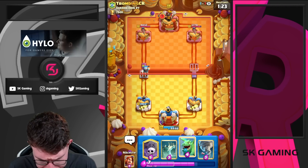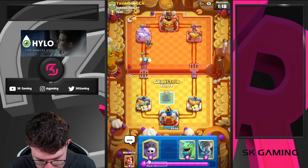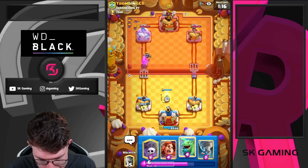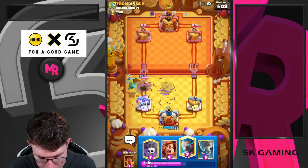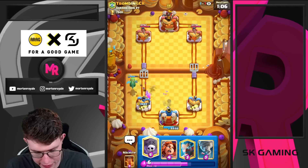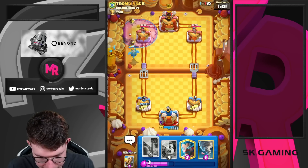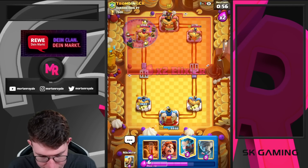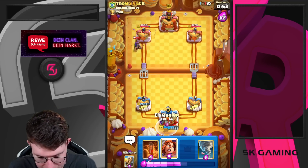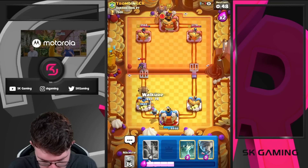Going in for Tombstone, then Baby Dragon. Going for a Graveyard - not sure if he has enough elixir for Archer Queen. He does, but he needs to use her ability. He's cleaning up pretty well, but we still get some decent damage. I'm not sure it was worth it, but at least the Mini PEKKA didn't get a shot on offense before.